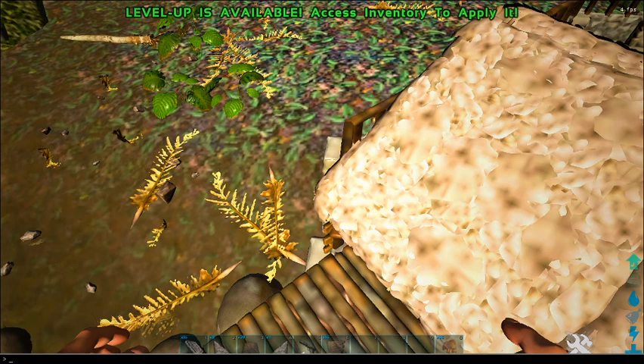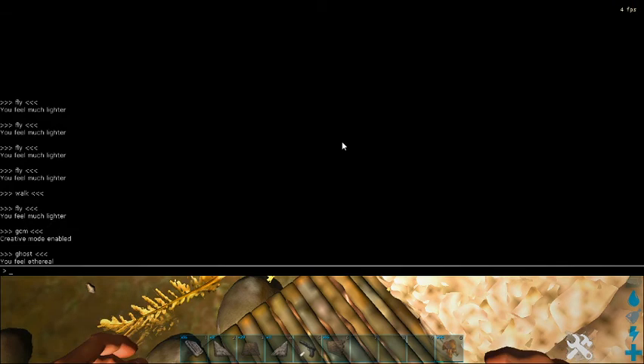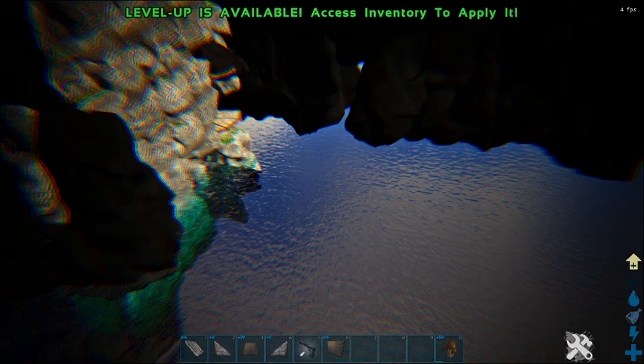Wait, what happens if I type ghost? I don't know what that does. Oh, okay, cool. Now I'm flying through everything. Neat. I didn't know you could do that on ghost. Cool.